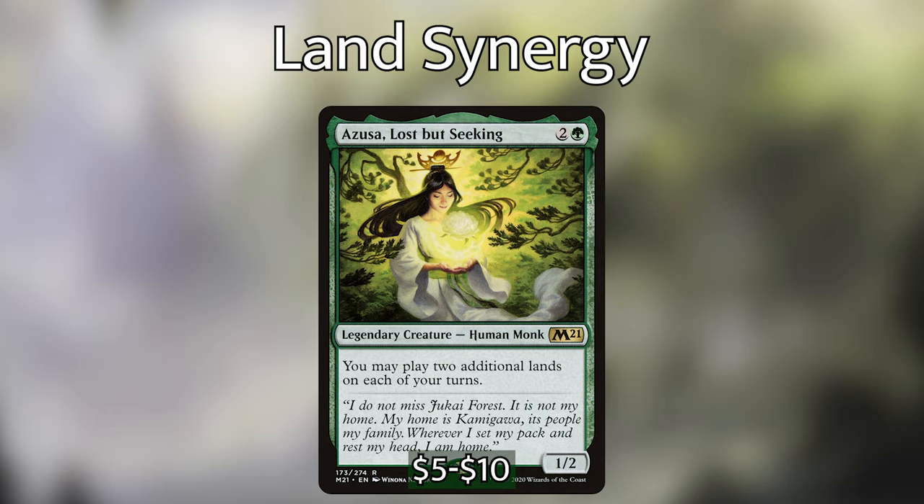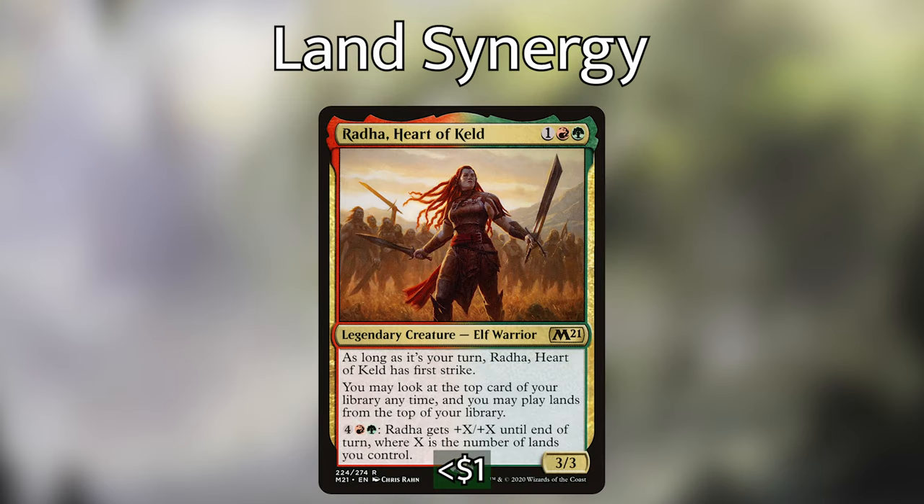We've got Azusa, Lost But Seeking, which is a super powerful creature — she lets us play two additional lands on each of our turns. Then we have Radha, Heart of Keld — she doesn't necessarily put more lands into play than a ramp spell, but she lets us play lands from the top of our library, which is super useful. She also has a really powerful activated ability for four mana — she gets +X/+X until end of turn where X is the number of lands we control, so this is also a really good finisher.